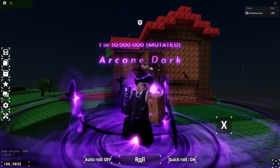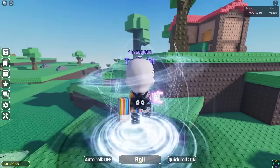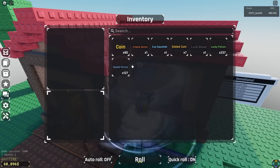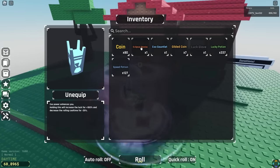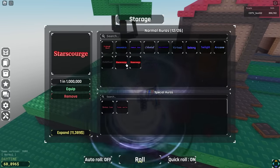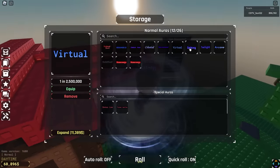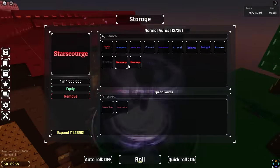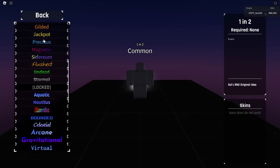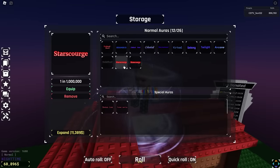We are on the last account for today's video. This is Ryuk's account. Let's take a look at his inventory — no jackpot gauntlet, lots of speed potions, lucky potions, and coins. Let's check his storage: Undead Devil, two Star Scourges — ouch — Undead Devil, Bounded, Diabolic Void, Celestial, Gravitational, Virtual, Galaxy, Arcane, Undefined, and two Star Scourges. I wonder if either was a breakthrough — that would really suck.